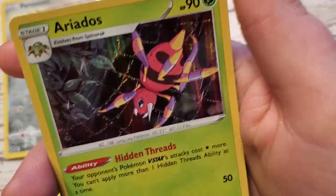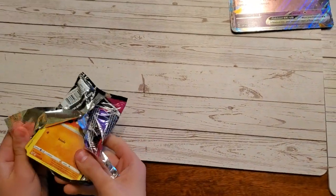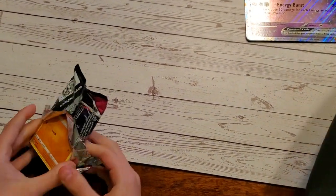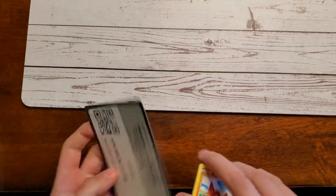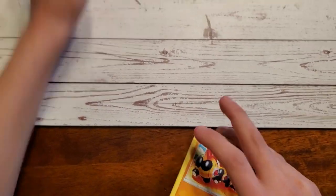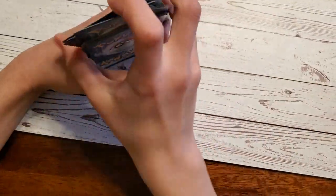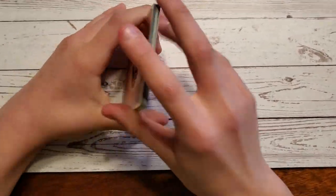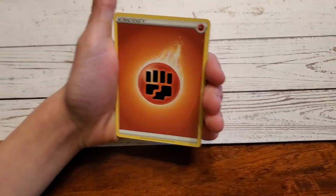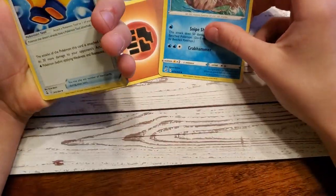What did you open first? Check them out. You went with Silver Tempest first. And I'm going Fusion Strike. I almost thought it was Crown Zenith — yeah, we were hoping. Watch out for that code card. This is not Crown Zenith. Maybe next time we'll do some Crown Zeniths in our next video. Sorry we didn't do any hunting videos — the stores have been dry.